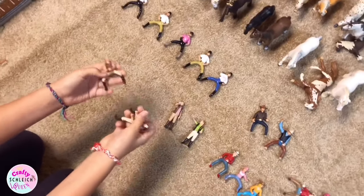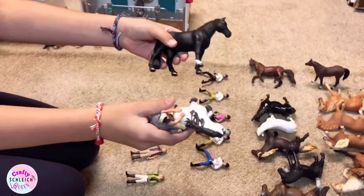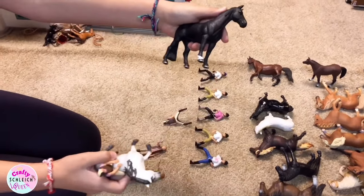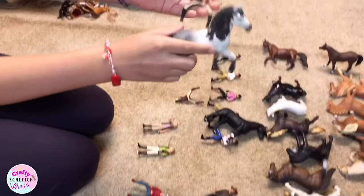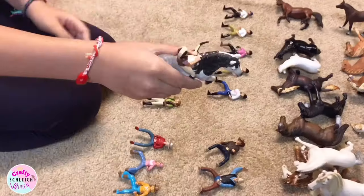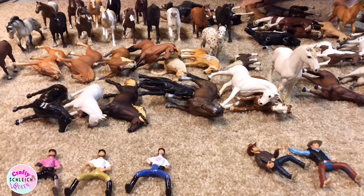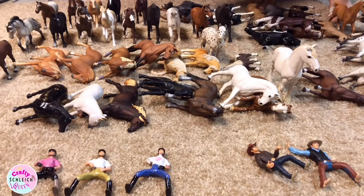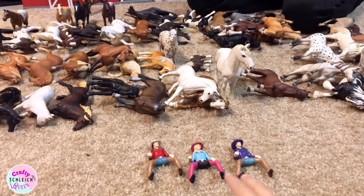Next we're gonna do Mary and Zoe — they're also twins. We'll start with Zoe. I really like Zoe with Rio, or Black Beauty because he fits her very well, but then there's Shadow and he also looks really good with her. I decided to have Shadow. Now on to Mary — I chose Pepper for her. By the way, all the horses keep falling down and we really don't care anymore.